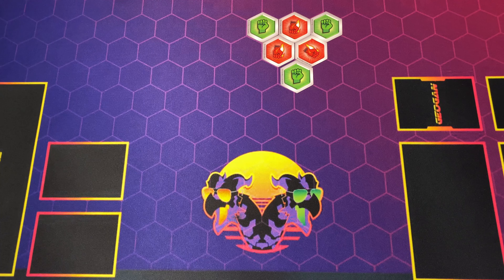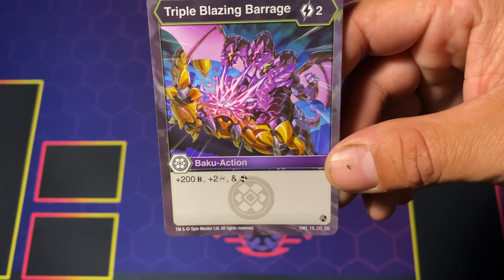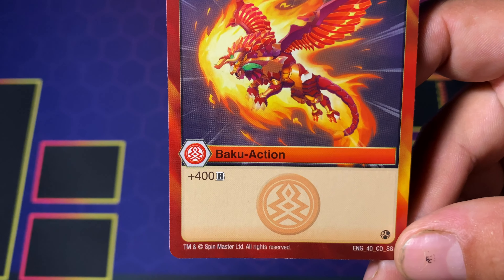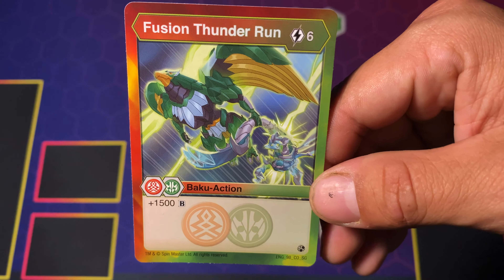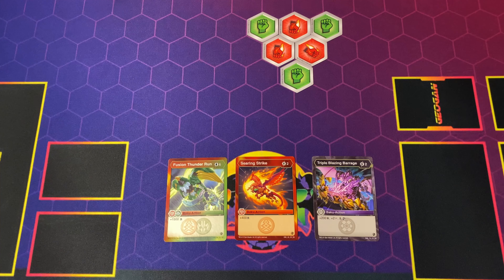We'll move on from the cores — you guys have seen them all the time, they're not that big of a deal. It is Blazing Barrage: 2 cost for 200 B, 2 damage, and a scan effect. We got Searing Strike for 2 cost for 400 B. And last but not least we got the Fusion Thunder Run for 6 cost, 1500 B. Those are our action cards.